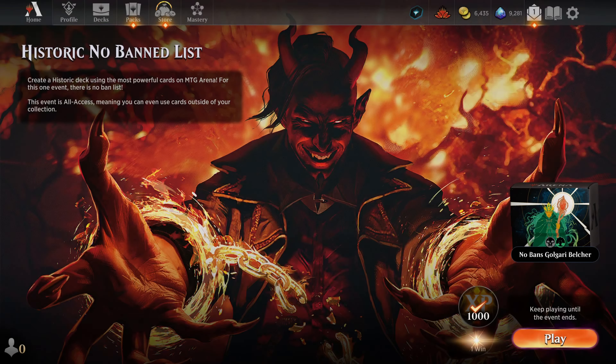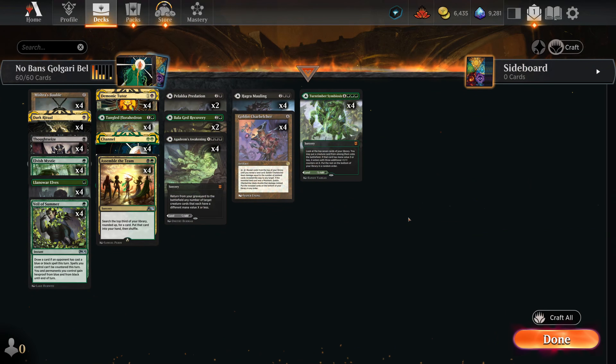We're taking a look at Historic No Ban List again today. This time we're looking at a Belcher variant — Golgari. You've seen me play Belcher on the channel before in a bunch of different colors: mono green to power one of these things out, and Rakdos which banks on Irencrag Feat to generate seven mana, which is enough to activate Belcher.